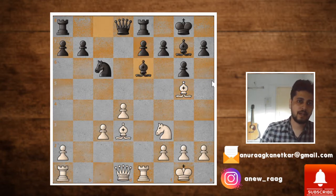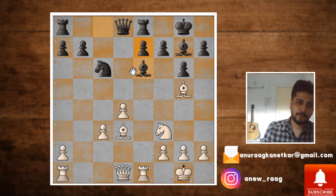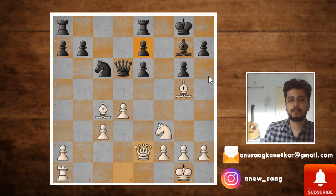Karpov played bishop to e6, which is a very anti-positional move actually, because now this bishop prevents your own pawn from being pushed. The principles of chess say that you should first push your pawns and then try to develop your bishop. I did not understand the reason behind this, but I'm sure if Karpov played it there must have been some reason. If you guys know about it, please leave it in the comment section — I would really love to know. In typical Tal fashion, Tal captured on e6, pawn captures, and now the bishop goes to c4 eyeing the weak e6 pawn. The queen has to come to d6 to defend the pawn, and queen to e2 adds one more attacker on the weak e6 pawn.